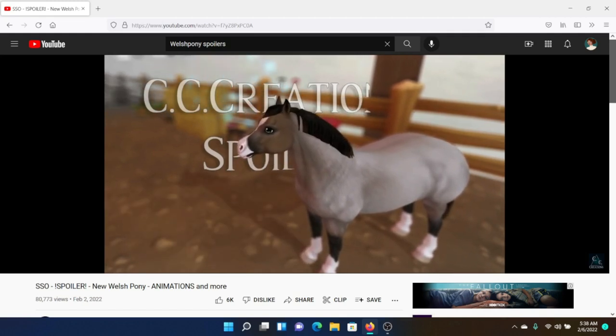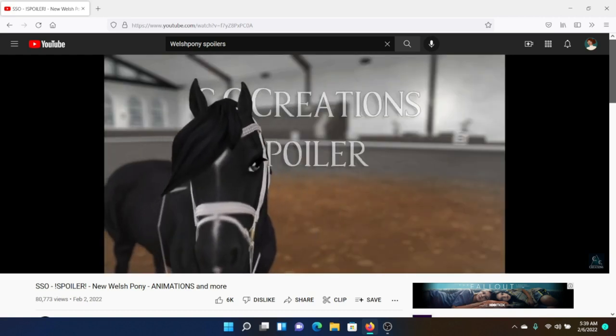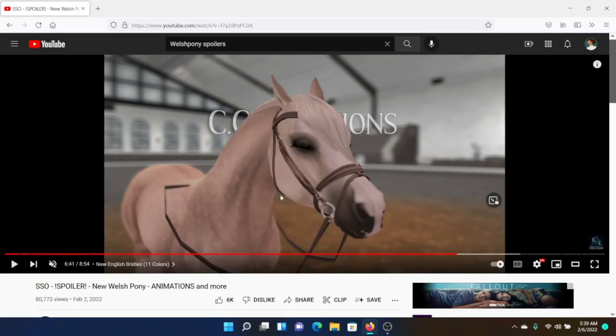Oh, there are new bridles! I wonder — is that a noseband? Wait, wait, what is this? Because okay, this is the noseband, here's the throat latch, but what is this extra piece and what is it used for? I'm guessing it looks like it would keep the bit in the horse's mouth, but a horse wouldn't be able to spit out a bit without that, so what is this for? If any of you know what this is, please let me know in the comments because I'm really curious. This is so detailed — look at the rhinestones!